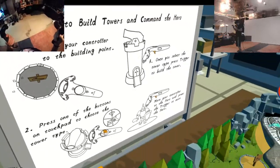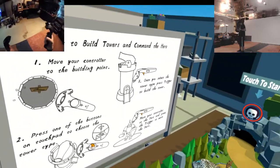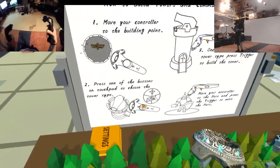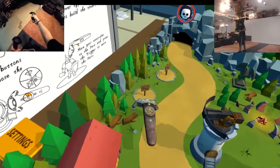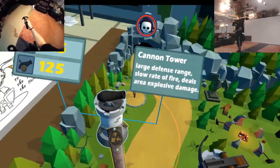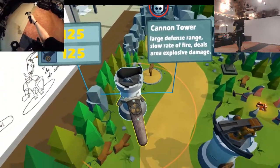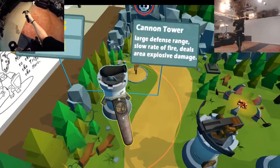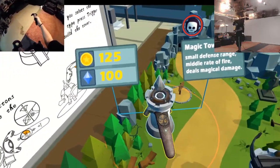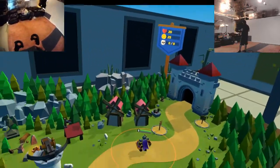Move your controller to the building. I wish I would have seen this before. Press one of the buttons on the touchpad to choose the tower type. Oh! Archery... a cannon tower — large defense range, slow rate of fire, deals explosive damage. Oh, that's nice. And there's a magic tower — small defense, middle range. I'm going to go do this one. 25 gold.